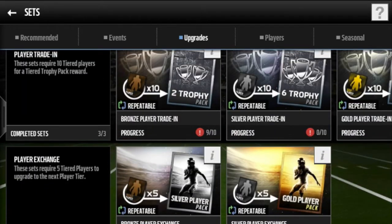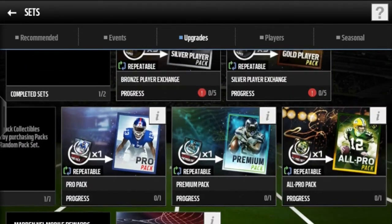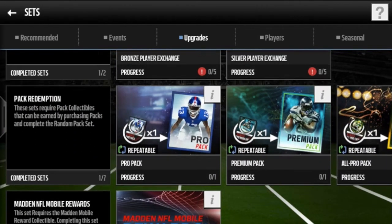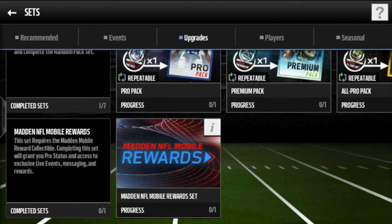I already told you about the player trade-ins and player exchanges — these you can only get in packs, so if you get any of these, automatically do it because you can't sell them. Madden Mobile rewards — you get it by spending money in the game.